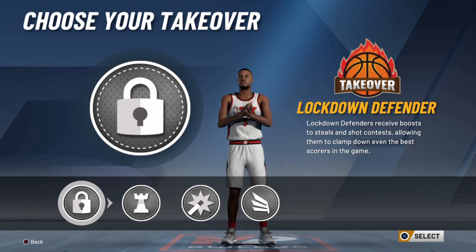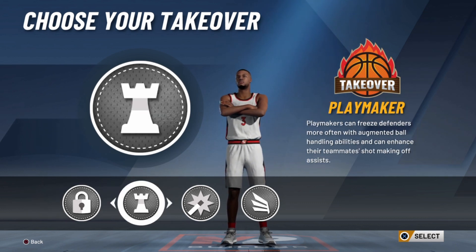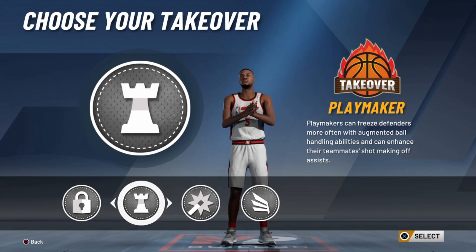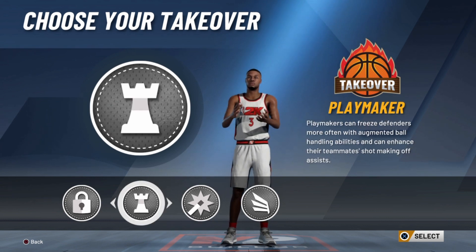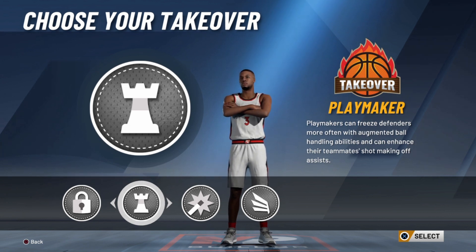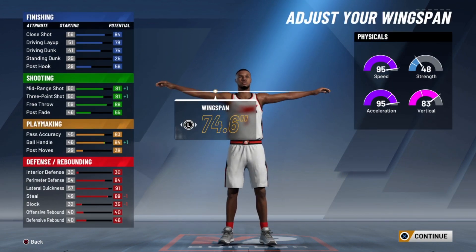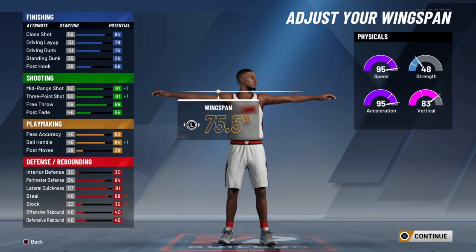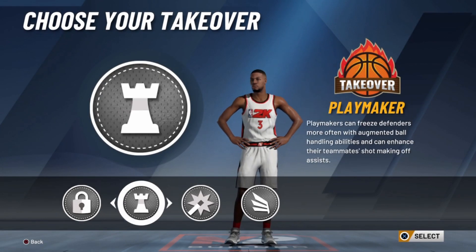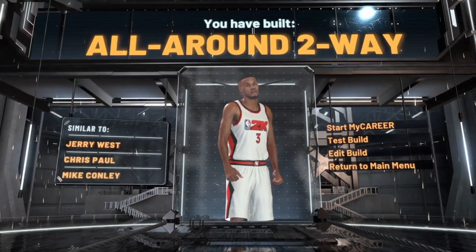If you really want to go with the Chris Paul effect, you could go six foot flat, but I probably wouldn't do that because that's pretty short. You have to go six foot one if you want that build. Then you get a choice of your takeover — lockdown is a good one since you're pretty short and need some defense. You're good offensively so you don't really need a shot-creating takeover. Slashing takeover doesn't make sense — you can't get contact dunks with this build, and slashing takeover is kind of ass this year.